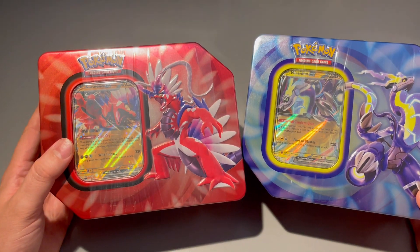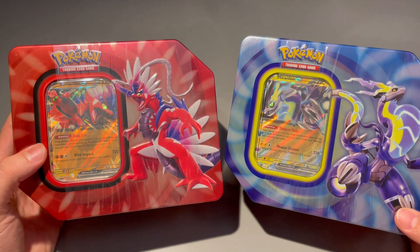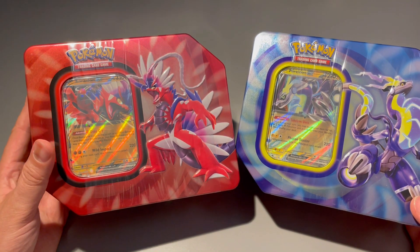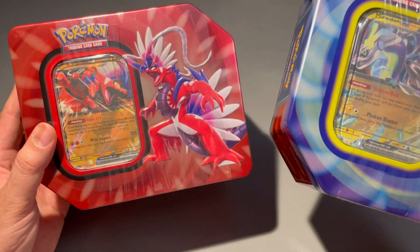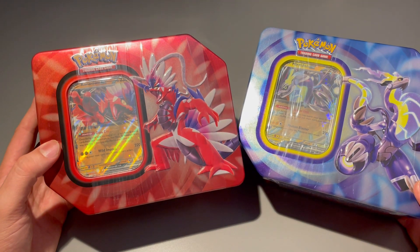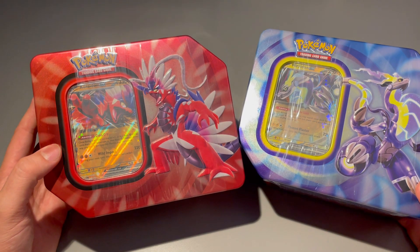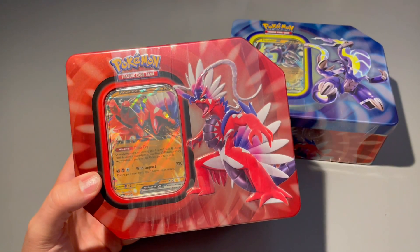I think you get five booster packs in each of these. Out of the two tins, I think the Moraidon is definitely my favorite — I'm always with the blue style, always with the blue theme. I think Moraidon is definitely a little bit cooler than the Koraidon. But before we get into the tins, please like this video and subscribe to the channel if you're not subscribed. We're trying to get to 1K subs — please run the likes and comments up and show all the support.